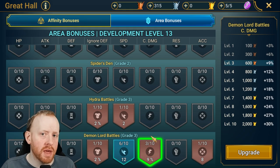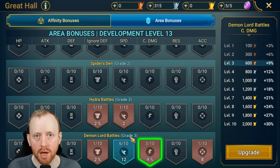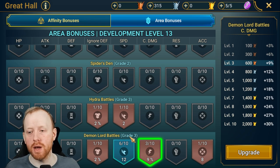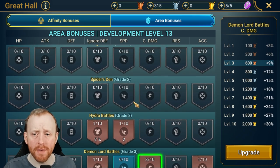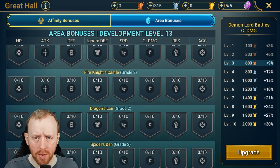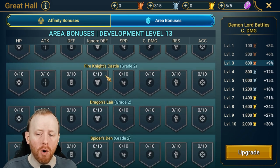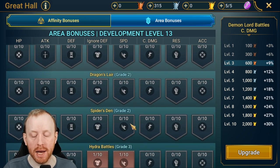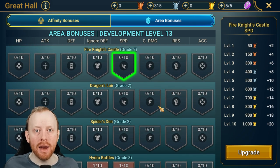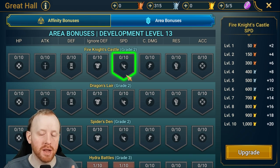Speed is a very dangerous stat to upgrade — it could break your speed tunes. This is the big warning of the video. Be careful what you upgrade when it comes to speed. The four primary dungeons — Ice Golem, Fire Knight, Dragon's Lair, and Spider's Den — can all gain plus 20 speed. In the end game with all upgraded it's less of a problem, but mid-game it can cause serious issues.